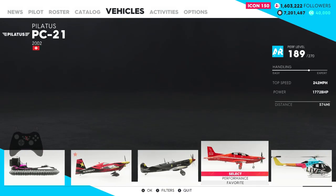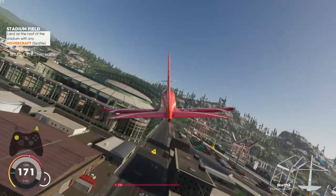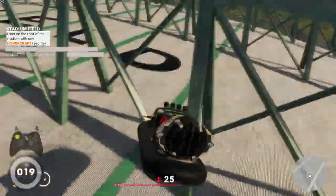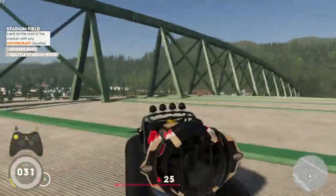Choose any plane — you can even choose a helicopter if you want. Once you've chosen it, it will put you up in the air. You need to get on the higher part of the roof. Once you're near, change to your hovercraft, land, and you will have all your conditions highlighted.